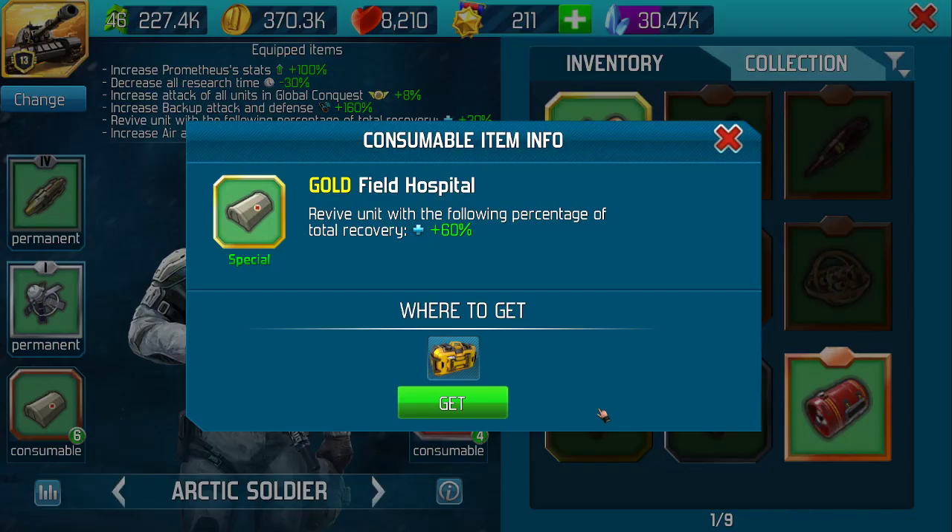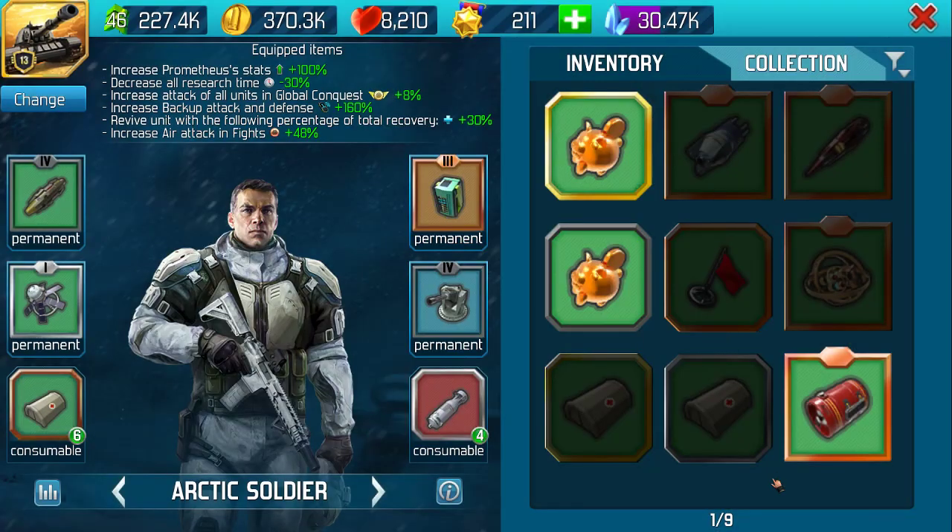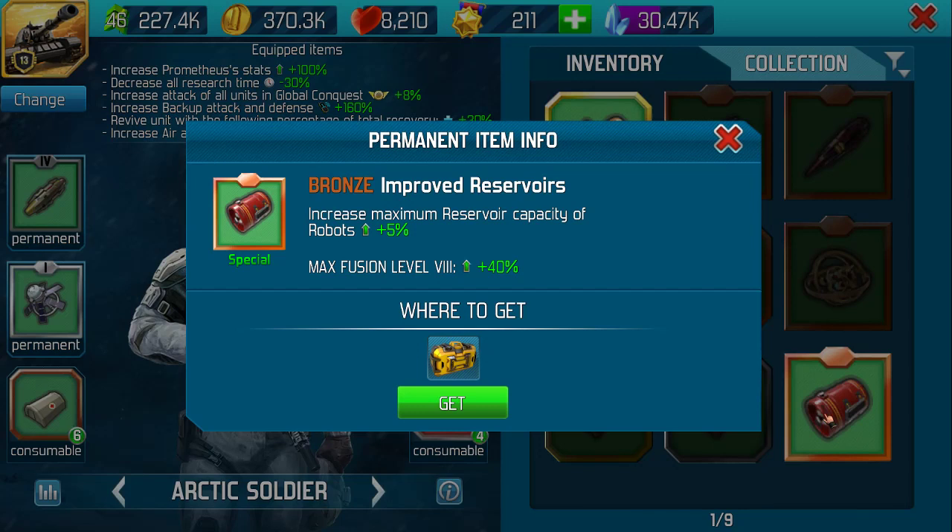Gold Field Hospital - if you've got boss units, these are as rare as hens' teeth. Don't use them to replace your crappy mediocre units. Save them for special. Increase the maximum reservoir capacity of robots - my Prometheus is on level 9 at the moment so it's at 11.20. That's enough for my fights. To me, these are a waste of time, so I don't keep them unless I have nothing else.